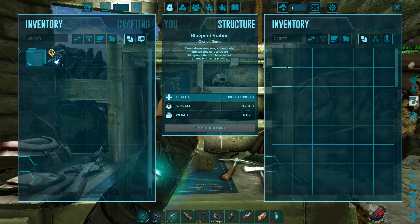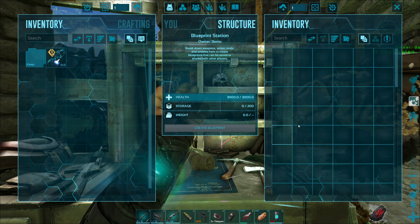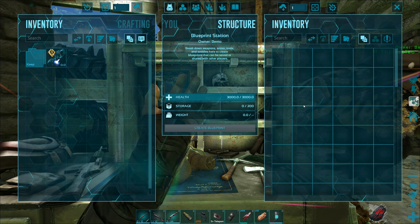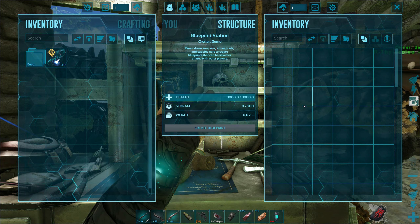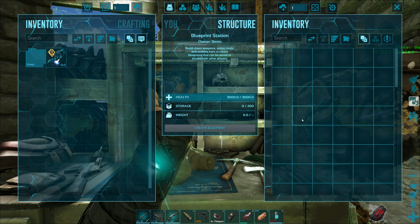The top part lets you take fully built items, click on them, and create a blueprint from them. That's the main thing I use it for. You might find something that's already built — a very nice shotgun or a piece of armor — that you don't want to risk losing because you got it out of a drop. Bring it back here, throw it in, make a blueprint, and now you can craft it forever.